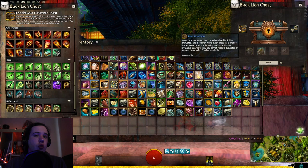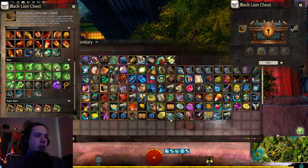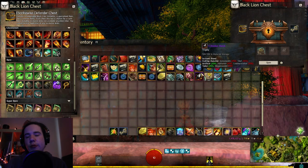So of course we have 25 keys as per usual and we might have a chance at a Golden Key if we get enough Statuettes and we don't get the new unique item. Otherwise we'll try and grab it the next chest whenever that is.